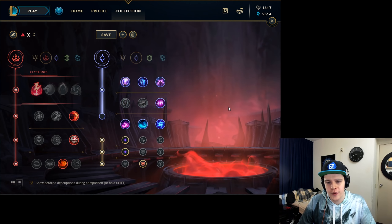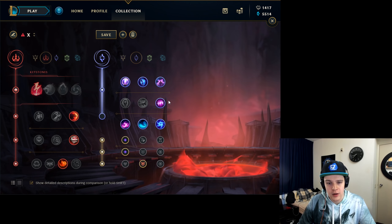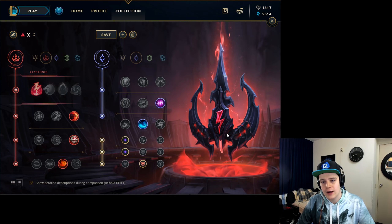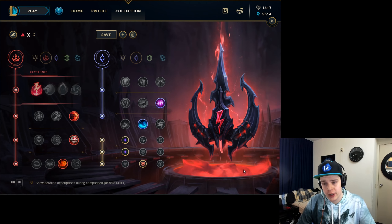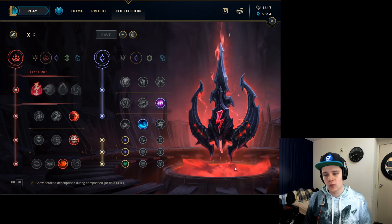For the secondary tree, take Absolute Focus. With Evelynn's passive and her invisibility, her HP can be very high at all times, so you can easily hit the 70% health threshold. Follow that up with Waterwalking to run around the map faster — it gives you 25 movement speed in the river, and catching people in the river becomes a lot easier. For the stat shards, go double adaptive force for the most ability power, since Evelynn scales very well off AP. For the third shard, take HP — more HP means surviving more, and armor or magic resist don't really help since if you're caught out without your ultimate, you're pretty much dead anyway.